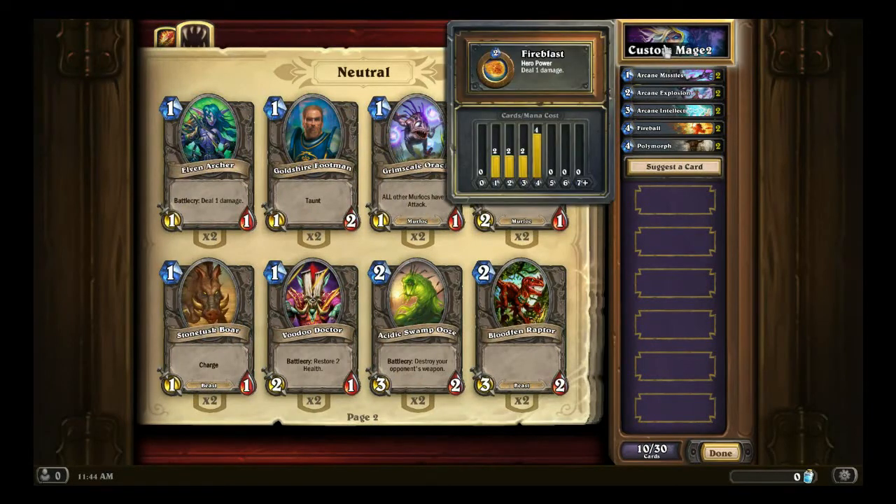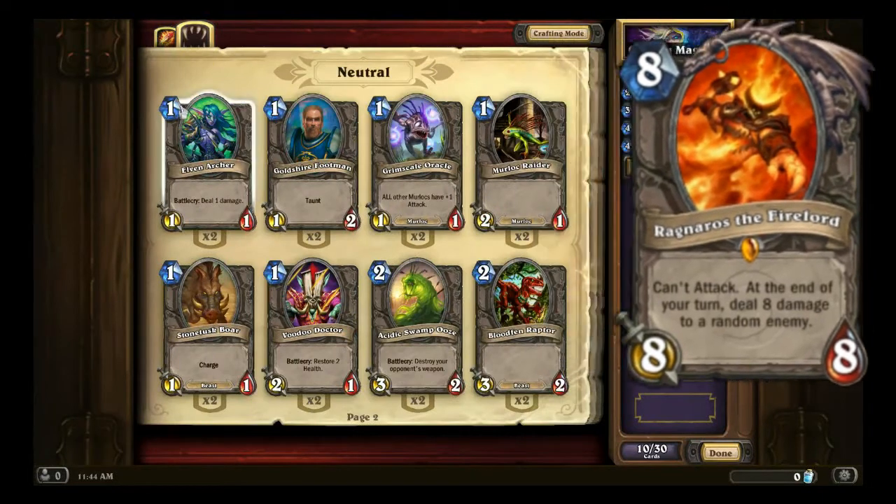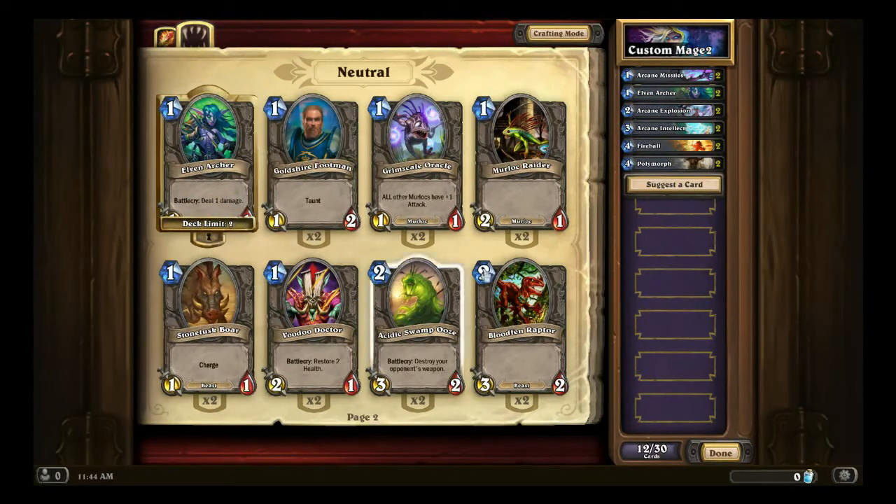As far as minions go, we're going to want a pretty even curve that revolves around having a bunch of threes, fours, and fives for the mid-game, but not too much late-game because we need to end the game before opponents start playing their fancy cards like a Ragnaros. In terms of one-cost minions, the best one I'd recommend is Elven Archer, which allows you to deal one damage to an opponent's minion — sometimes this lets you kill a minion before it even hits the board.